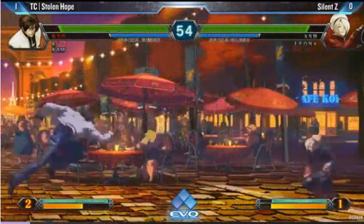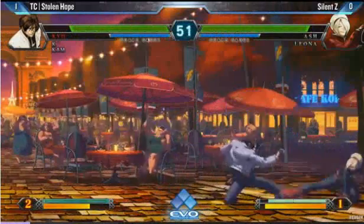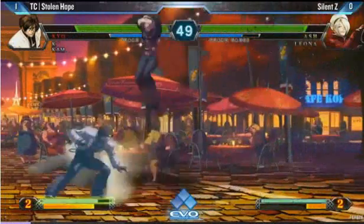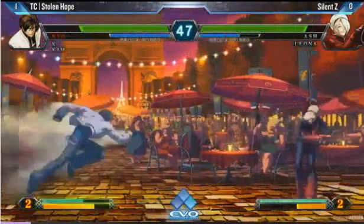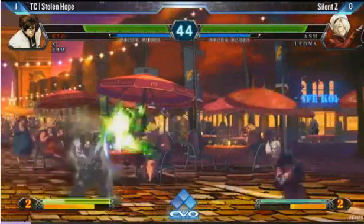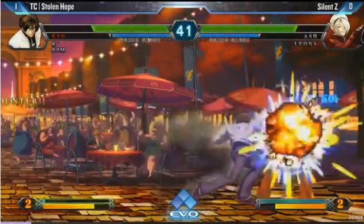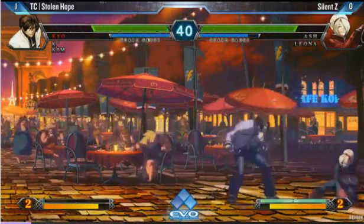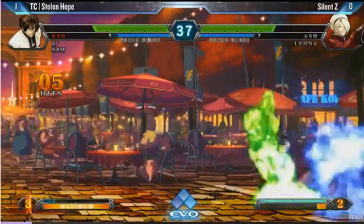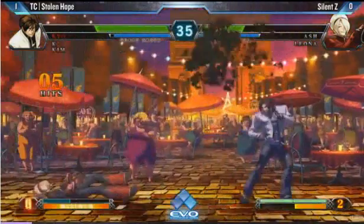EX Kyo has the same hit confirm as King — it's really, really easy: Crouch B, Crouch B, Stand B. Oh, it drops. But he doesn't wait to get the full punish — kind of getting the auto-guard on that one. Right now he's just going to space him out with those fireballs; he doesn't really need to jump in there. I think TC Stolen Hope is kind of realizing this game is kind of his, and he's really just trying to finish it as quickly as possible. But right here, maybe he should just be a little bit more patient.